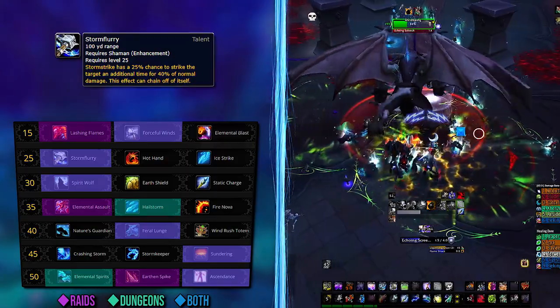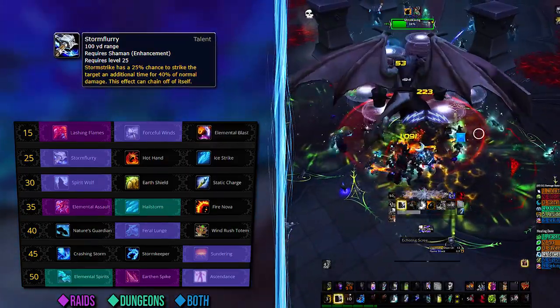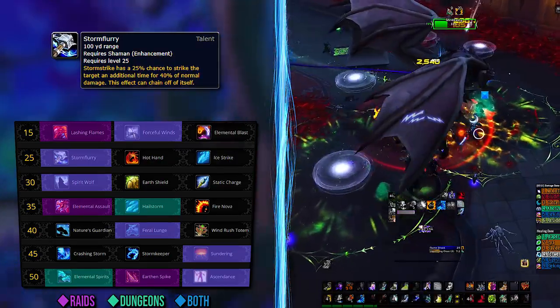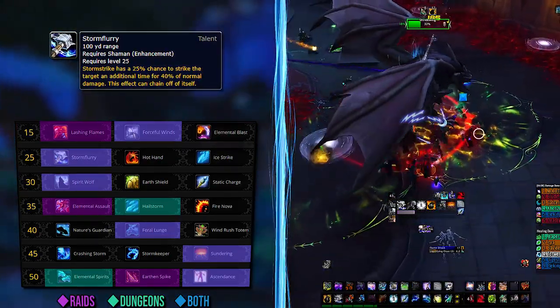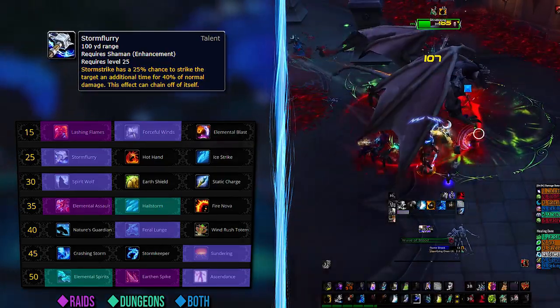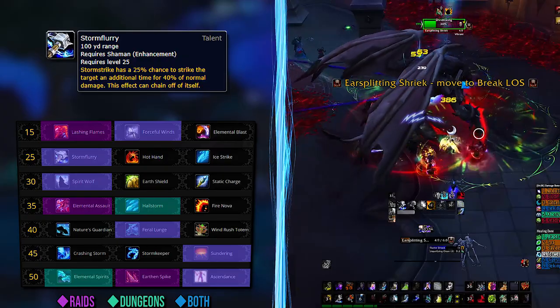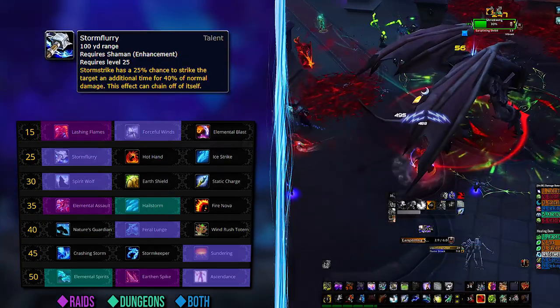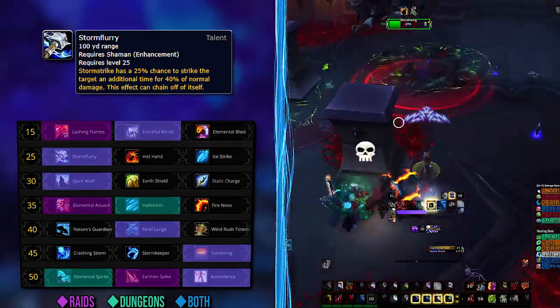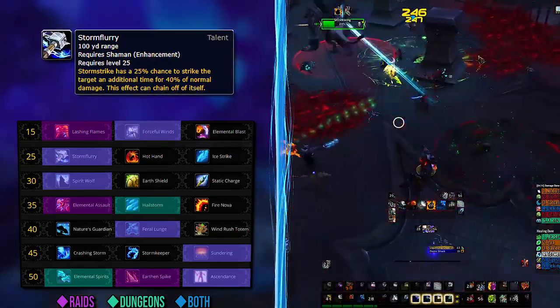Second row: take Storm Flurry, again for both types of content. Most talents will be the same for now unless Blizzard looks at other Enhancement builds. Storm Flurry essentially makes Stormstrike hits proc other Stormstrike hits, which can also proc further Stormstrike hits. These can all cleave with Crash Lightning, which is pretty crazy, but also work nicely in single target mathematically.